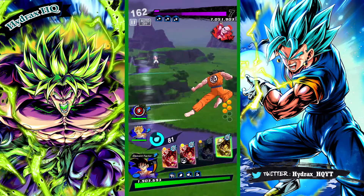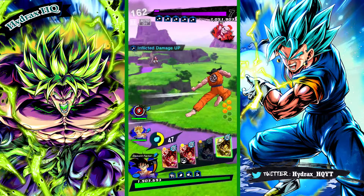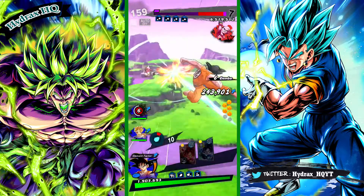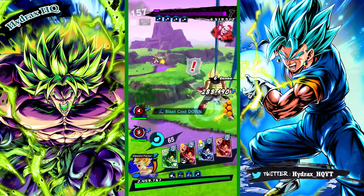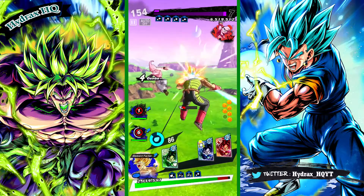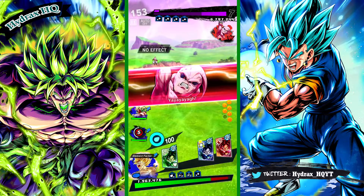Hence why we are using Support Goku and Bardock to give that little bit of extra damage, because although Broly is a very good unit he does need time to build up and ramp up, and this Kid Buu does not take much damage.